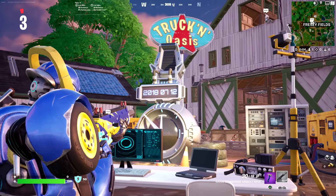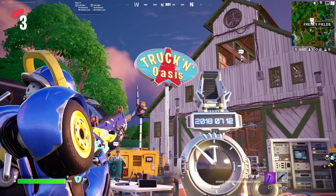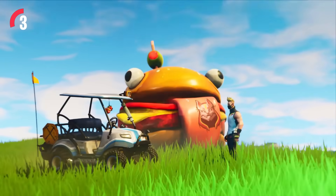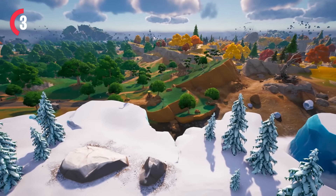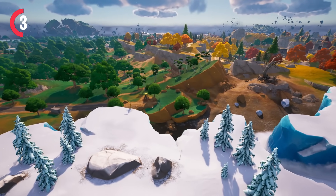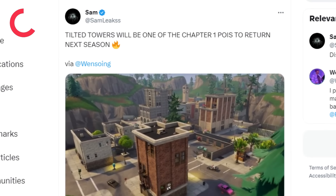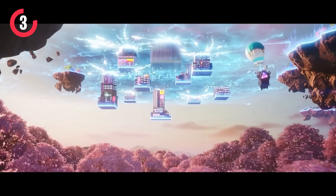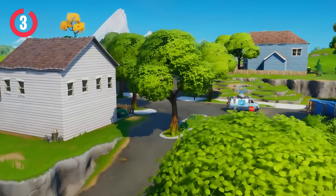It looks like next season we're also going to be getting a brand new desert biome. The time machine is also there showing the date of Season 5 Chapter 1's launch date, which is now confirmed to be returning for Season 5. We are going back to the Chapter 1 map, but not fully — 20% of this map will be integrated next season, with some POIs. I really hope we get Mega City, because Tilted Towers is confirmed to be coming next season, so two popular city POIs would be absolutely insane.